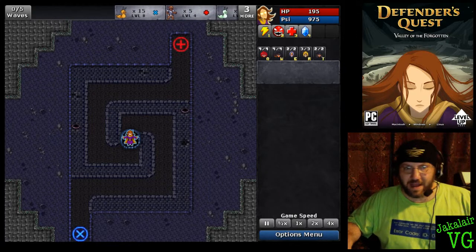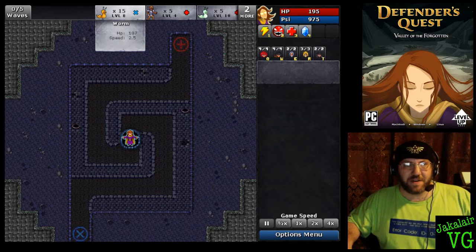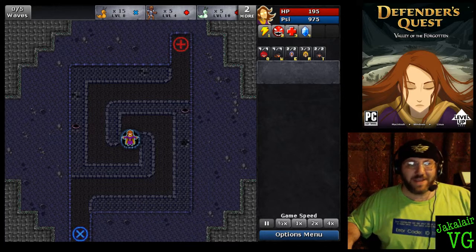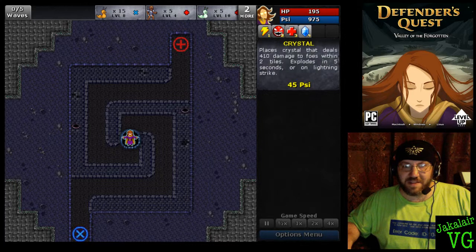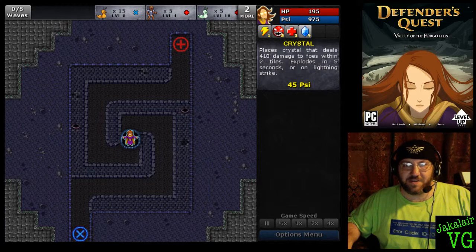It's going to load up a map. I'm going to go ahead and pause this. These up here are the different waves that are going to come at you — five waves total. This first one is 15 worms coming out of the blue spawn at the bottom. The next one is the fallen knight coming out of the top. We've got hit points, psi points, and four abilities: lightning, frenzy, healing, and creating a crystal — kind of like a landmine.